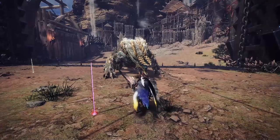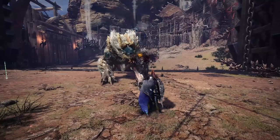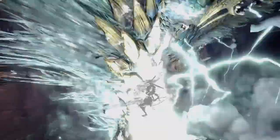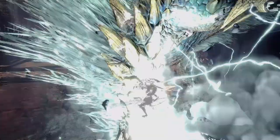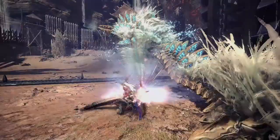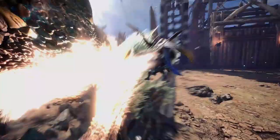Up next we have the Lance. If you want to feel like a tank, this is the weapon for you. You have a big shield to cover yourself with and an even bigger stick to poke the monster's eyes out from behind the safety of your shield. I can't say too much about the weapon because I've never used it. All I know is lance users just poke, poke, poke, hop, repeat. The guarding animation does look pretty sick though, and the countering aspect of this weapon is also kind of fun — so if you're into a counter-focused playstyle, you might like it.